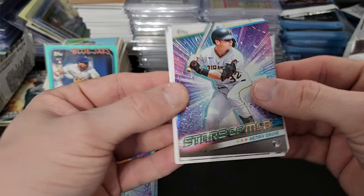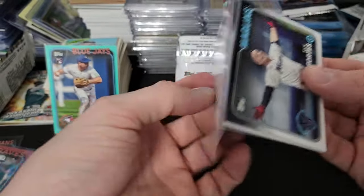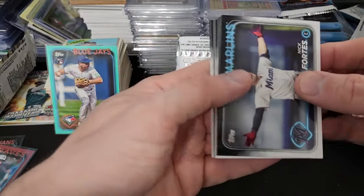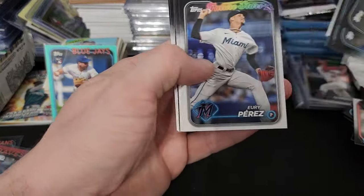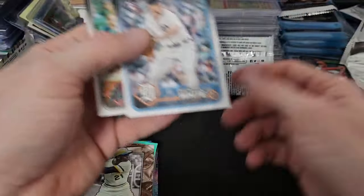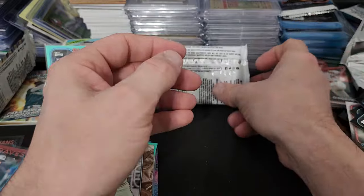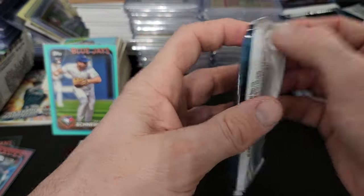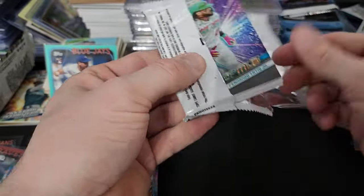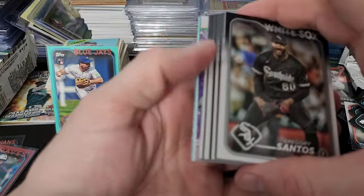Got a nice Henry Davis here. Perez, Soriano. Here's a Grand Gamers Clemente — very cool. Last pack — this pack will stick. How many cards are in this thing? Like 20 cards in this last pack.